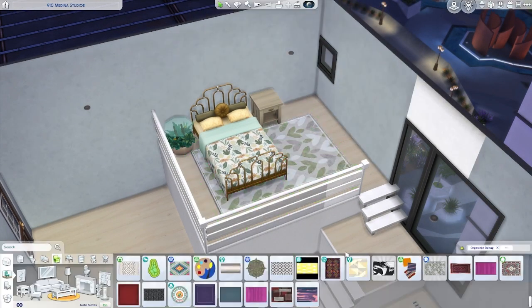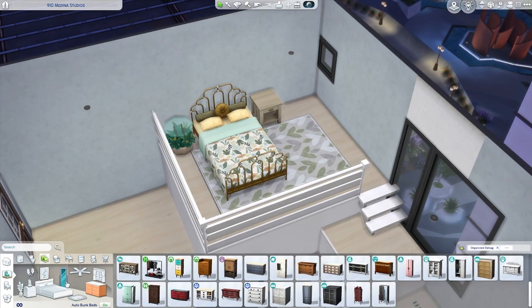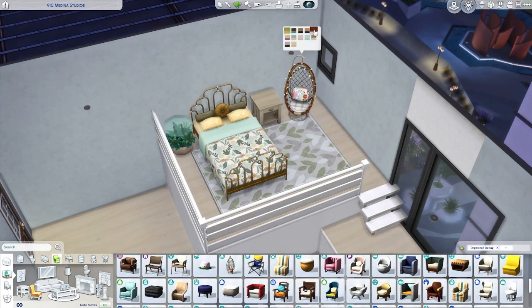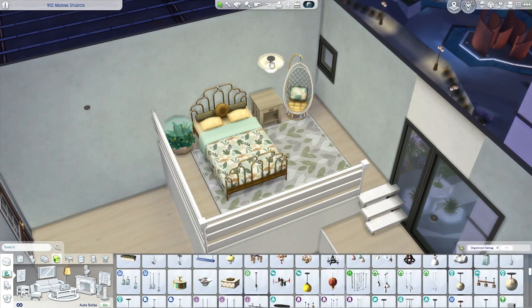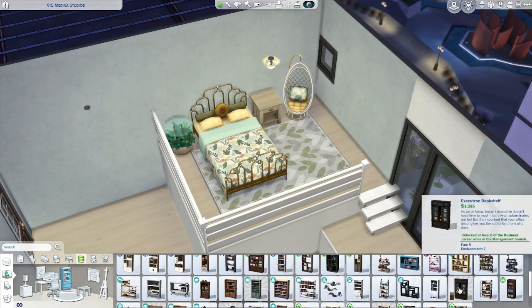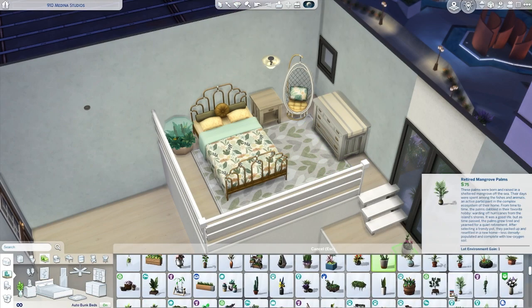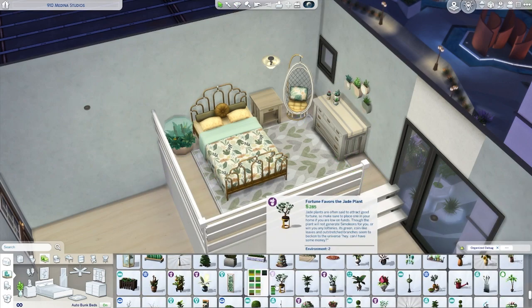The theme for this build is very airy slash boho — I think it's more airy vibes. We've got lots of greens and yellows and light colors. I used lots of light-toned woods and I really like this build. It's really super cute, and of course we are starting off with the bedroom right now.